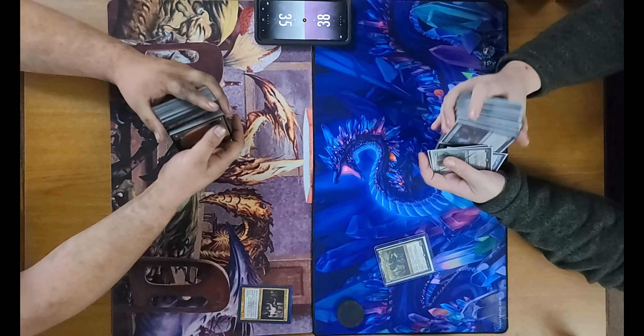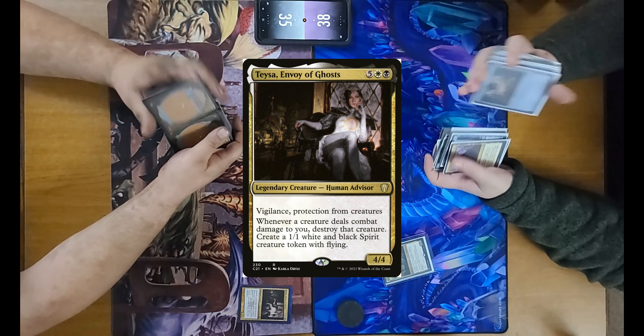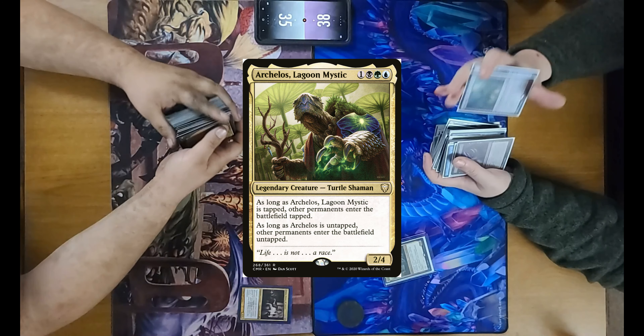This is going to be round two of Taysa, Envoy of Ghosts versus Harkalos, the Lagoon Mystic.